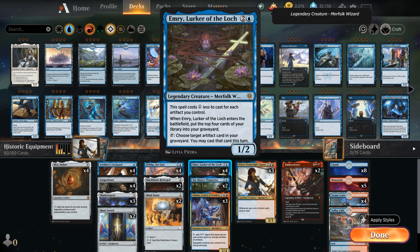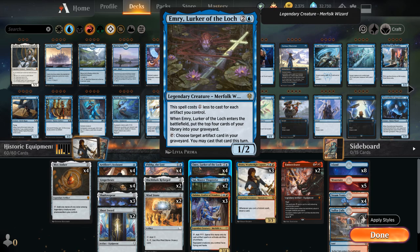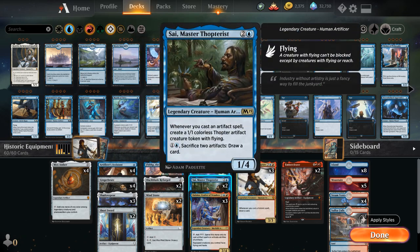Mindstone plays well with Emery, Lurker of the Loch, which mills the top four cards on entering and costs one generic less for each artifact we control — very often castable for just a single blue mana. Emery can tap to let us cast a target artifact from our graveyard this turn, generating great card advantage. It's especially good with Mox Amber: with one in play and one in the graveyard alongside Jorah, we can loop it every turn to draw cards and generate mana. We also have two copies of Psimaster Thopterist.